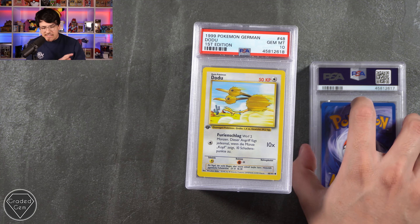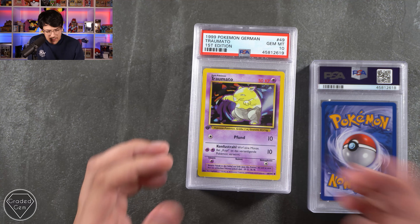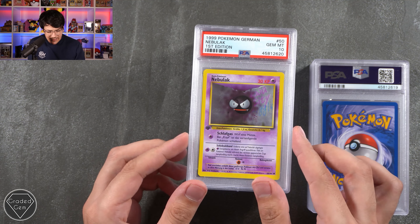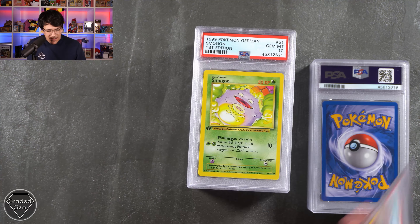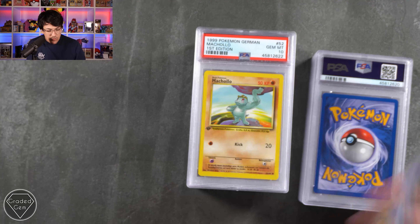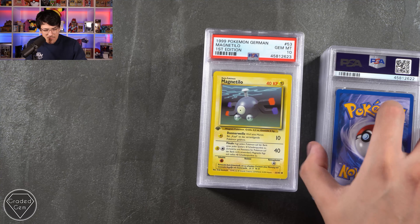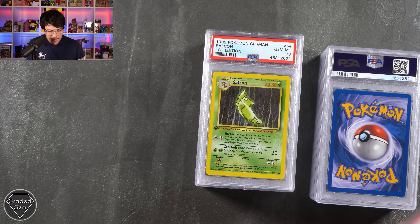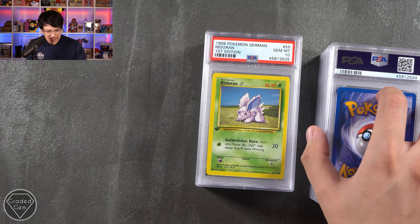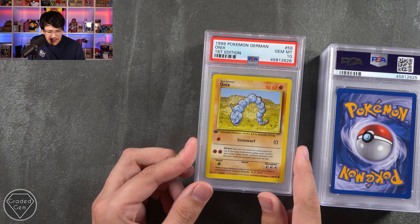I'm going to try and pronounce the moves now, because pronouncing names gets old. We've got the Dodu with Fernschlag. We've got Pfund and Confustral on the Traumato. We have Schlafgas and Schickslebrand on the Nebulac Gem Mint 10. We have Foul Gas by Smogon — as you'd expect from a Koffing. Machoke has Kick. We have Magnetilo with Donavelle and Finale. We have Safgon with Hartna and Statchel Spore Gem Mint 10. We have Nidoran with Gephalix Horn — I have no idea how you pronounce that one. We have Steinwerth and Hartna on the Onyx.